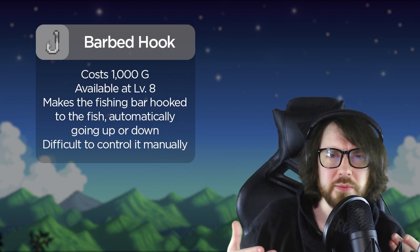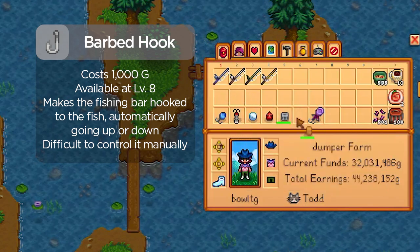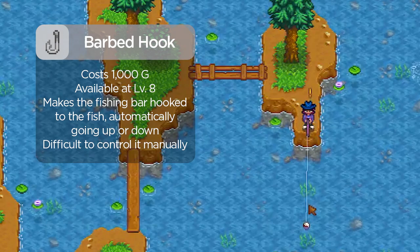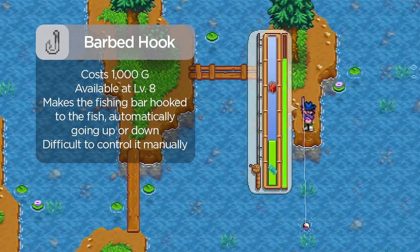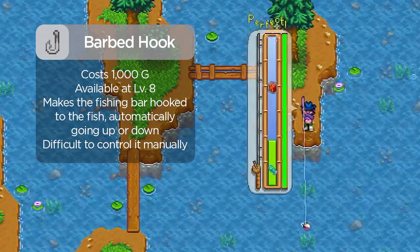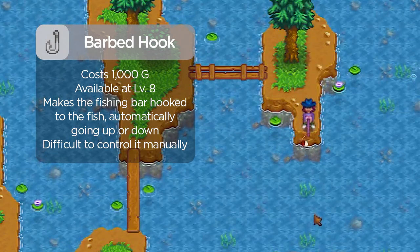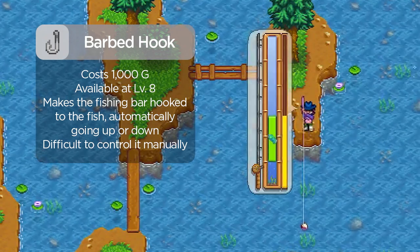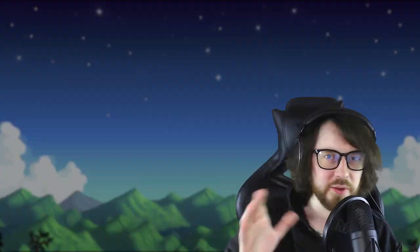The barb hook is a weird bobber — it follows the fish for you in the mini-game, which sounds good, but it prevents you from controlling the green meter yourself. It might be fine for weaker fish, but I don't see it being effective for jumpy fish like Catfish, Legend, or Sturgeon.